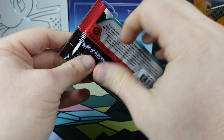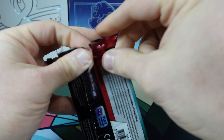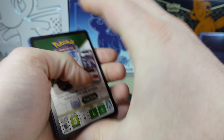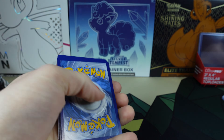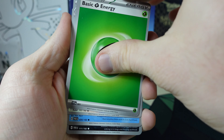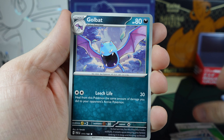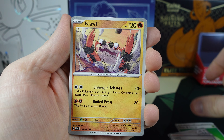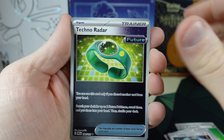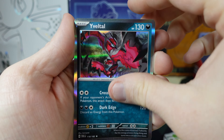Last pack for the day — Paradox Rift. Can we get a big hit? The Energy, Korygon 2, Octillery, Colbat, Larry, Cloth, Luxurious Cape, Cyclazar, Technoradar, at the Reverse Holo Steeny. The Evil Tall.